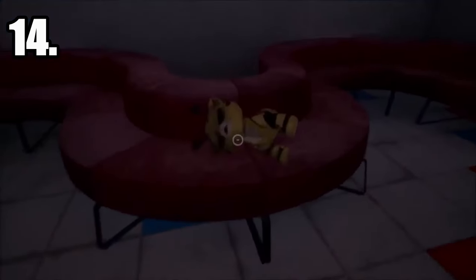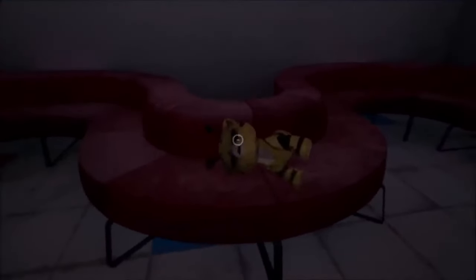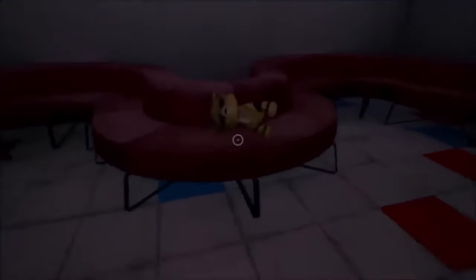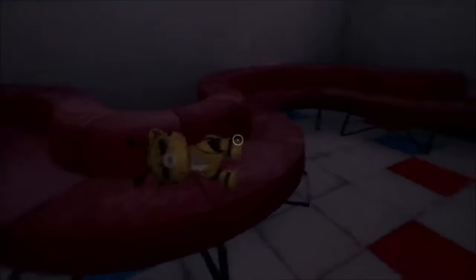Number 14: Catbee. Catbee is one of the toys that you'll find around the facility and is probably the strangest designed one. Obviously these mini toys have nothing on the actual enemies, so if I just skim through these ones it's because there's just not a lot to talk about. Catbee is just a strange design, that's about it.